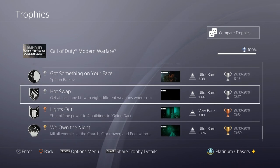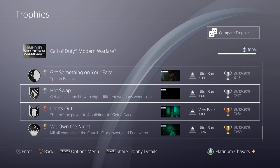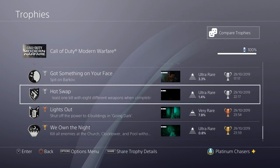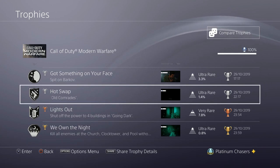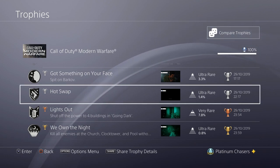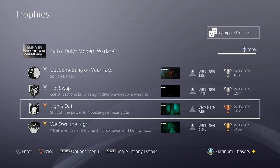Hot Swap — I don't have a guide for this one because it is so easy. Get one kill with eight different weapons when completing Old Comrades, the twelfth mission. There are so many weapons — maybe 12, 13, 14 or even more. Just get a kill and pick up a new weapon. It's a chase sequence the whole mission. There's a pool table at one point which has four weapons on it, plus a rocket launcher and an LMG at the end, plus the two you start with. You don't need to worry about that one.